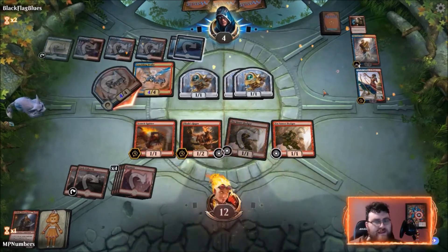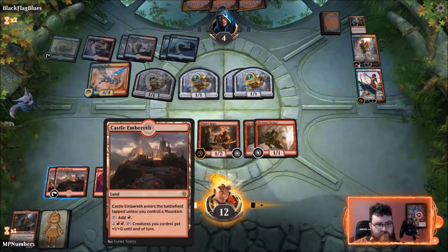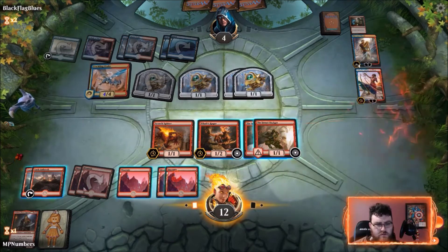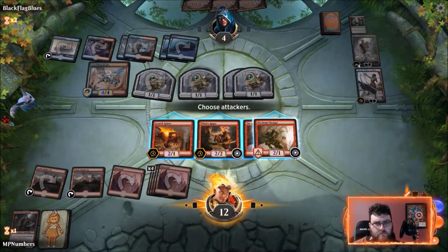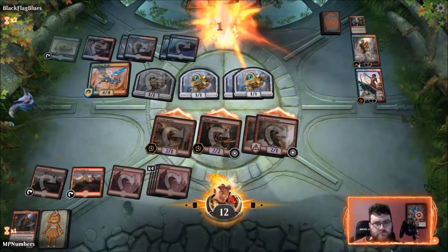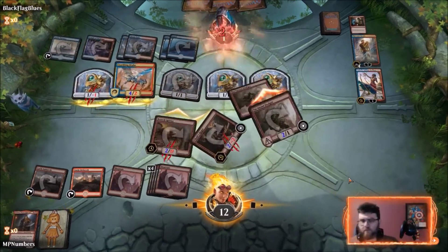I need a removal spell or a Cavalcade. Are we dead? Wait — the opponent's just dead. One, two, and then four, five, six lands — trigger. I did it for both of them so they can't respond. Got him.